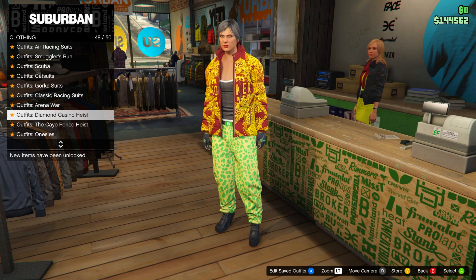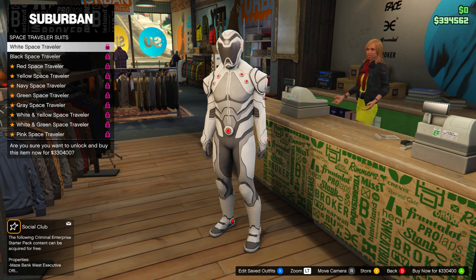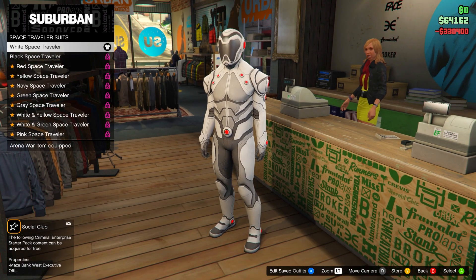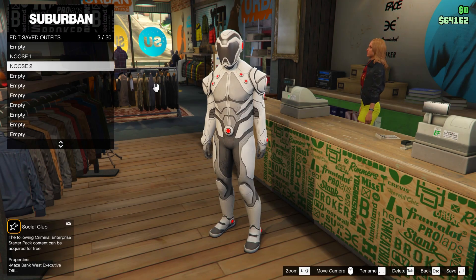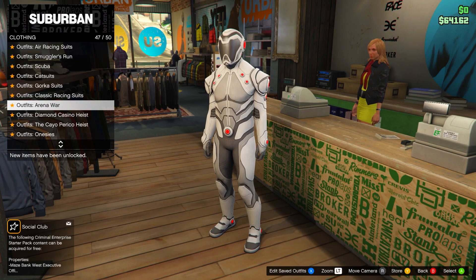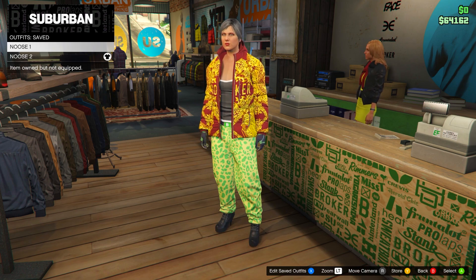The reason it costs a lot is because you need a certain outfit. Go to arena war outfits, down to the space traveler suits, purchase a white space traveler, and then save it in slot three. Then re-equip the first outfit.